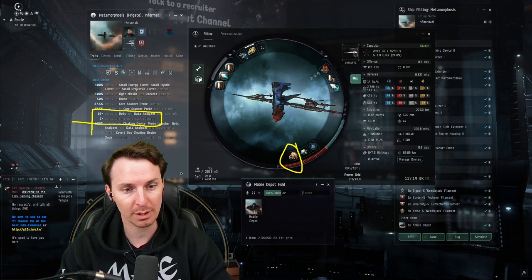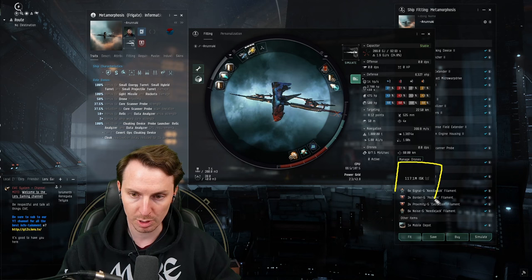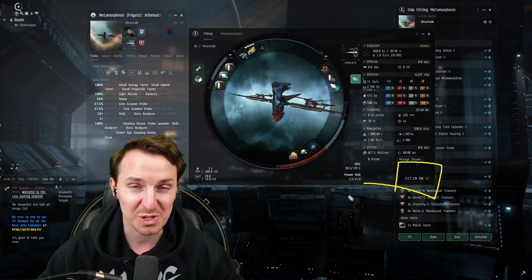This lets us get the cheaper modules and keep the cost down to 117 million ISK. We're going into dangerous areas — you've got to expect to lose the ship. Bringing the big bucks is not recommended when you're in this kind of paper-thin ship. With all that said, let's dive into the fit.